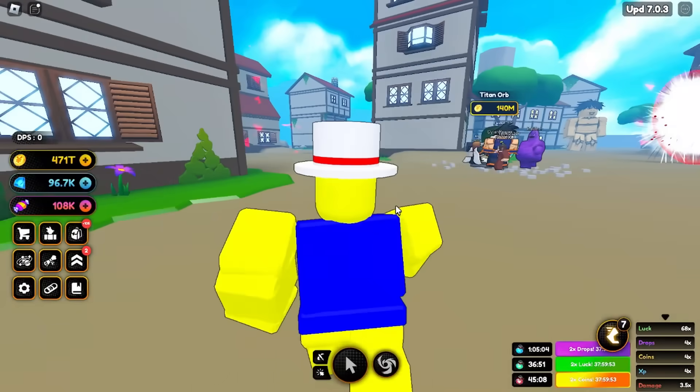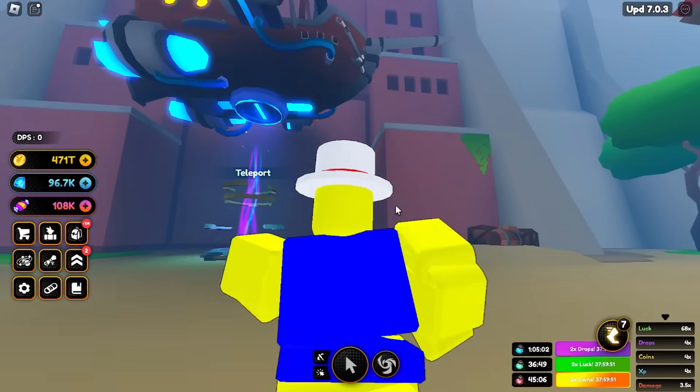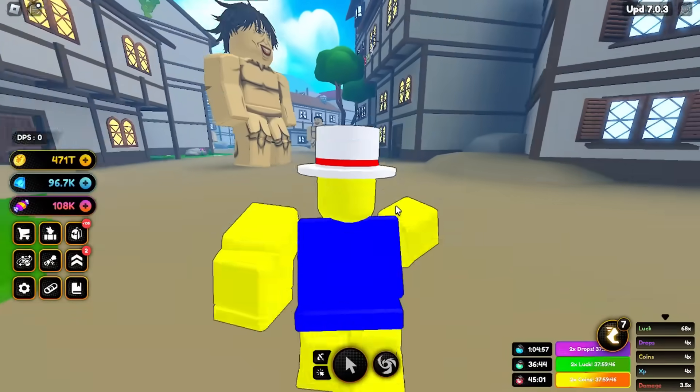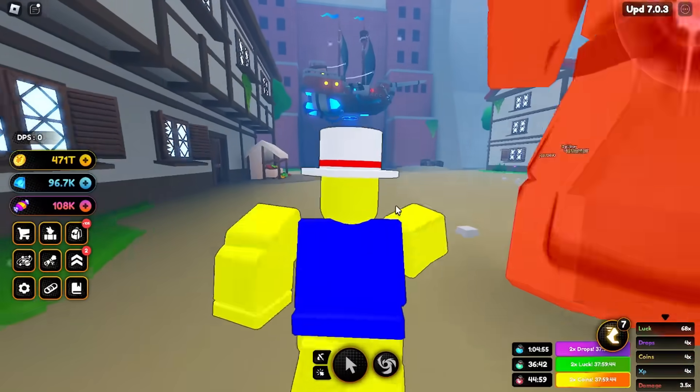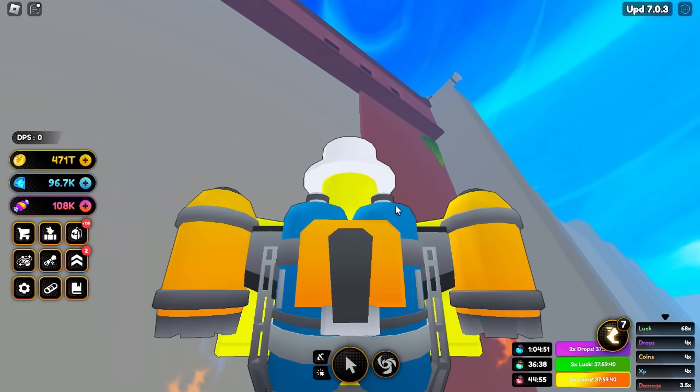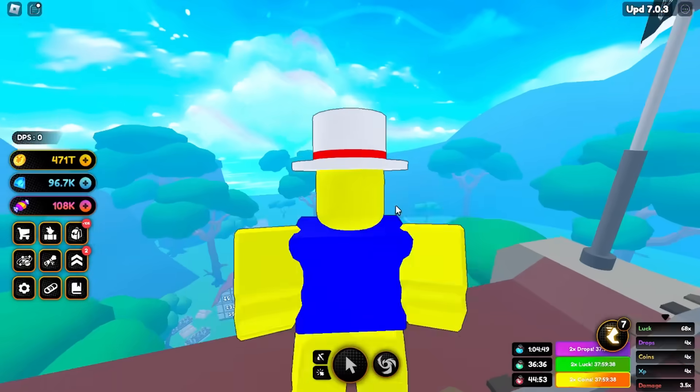Basically you just do Erwin's quest, you do Hanji's quest, you do a little bit of this and that, and you can get a free cosmic capsule. If you want to get the free cosmic capsule, all you have to do is go to the very top of the wall when you spawn in.